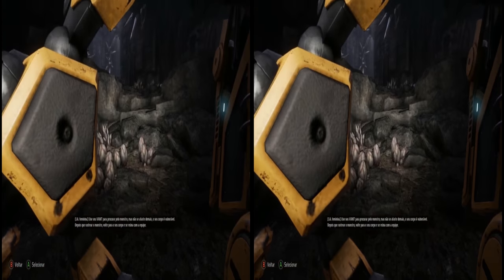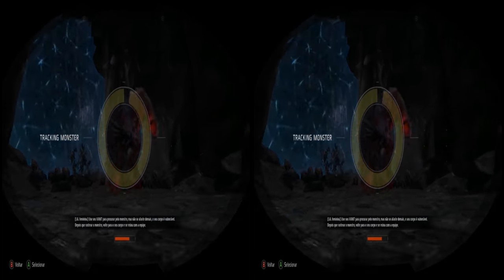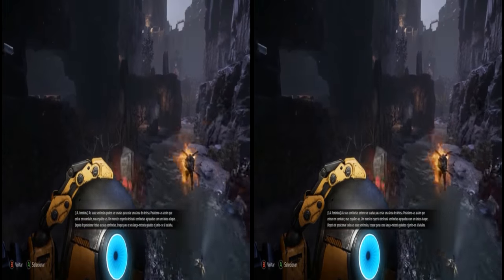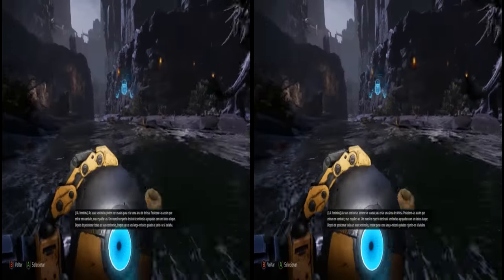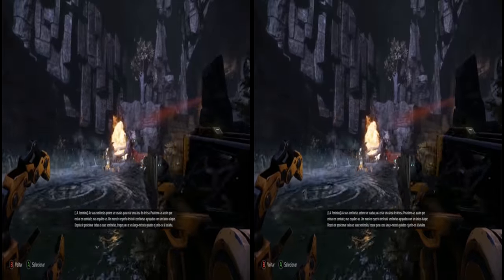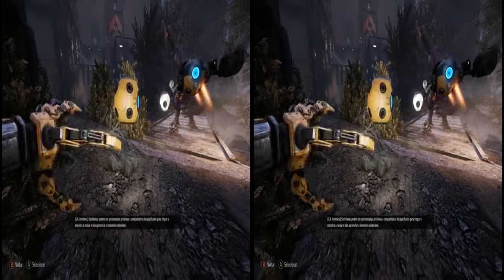Use your UAV to scout ahead for the monster, but don't stray too far — your body is vulnerable. Once you track the monster, return to your body and regroup with the team. Your Sentry Guns can be used to create a defensible area. Deploy your Sentry Guns as soon as you enter combat, but make sure you spread them out — a good monster will destroy clustered Sentry Guns with a single attack. Once you have deployed all your Sentry Guns, switch to your Guided Missile Launcher and join the battle. Sentry Guns can be deployed near incapped teammates to force the monster away from an easy kill.